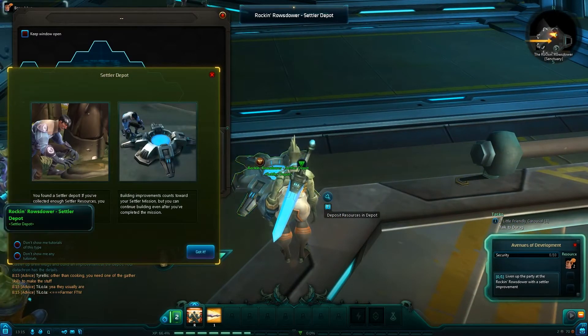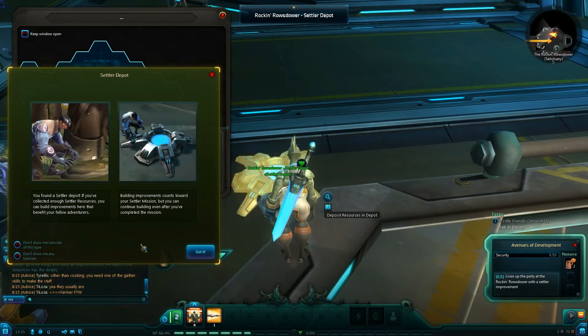I can deposit them here. You found a deposit depot. So if you've collected enough settler resources, you can build improvements here that benefit your fellow adventurers. Building improvements count towards your settler mission, but you can continue building even after you've completed the mission.